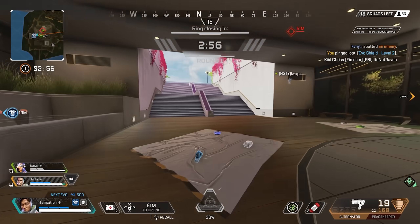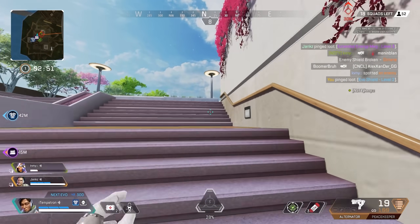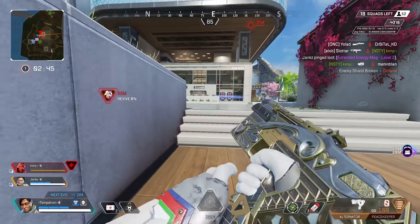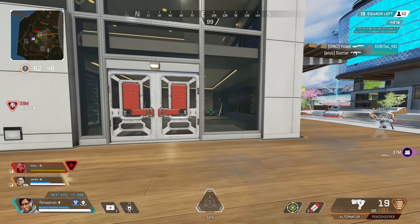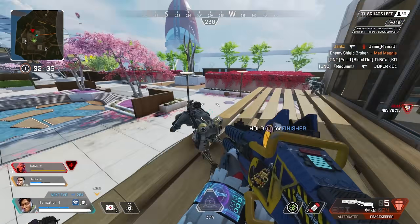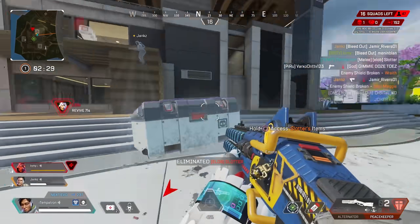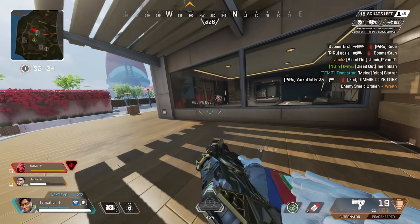I just need to find the kinetic loader and I'm good to go. Do you need an energy mag? No, I have an alternate PK. I find so many extended energy mags this season. They're reviving — nice job. Die! I hate the PK. That was the last of their squad — it's hard to survive alone.